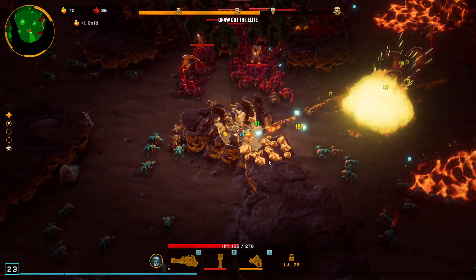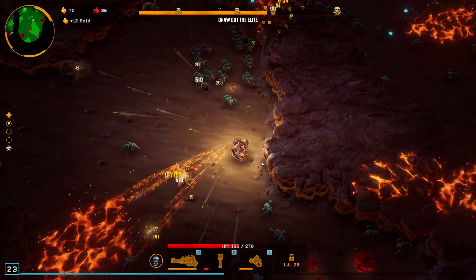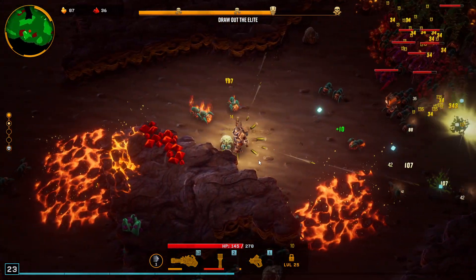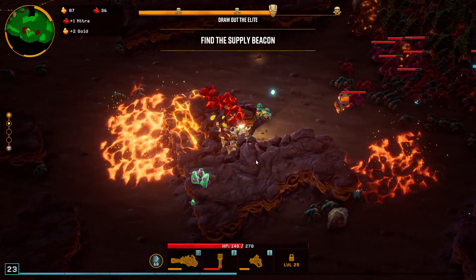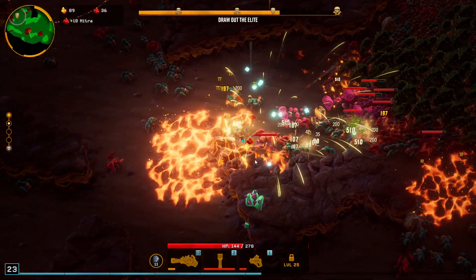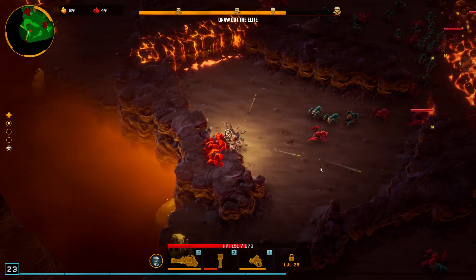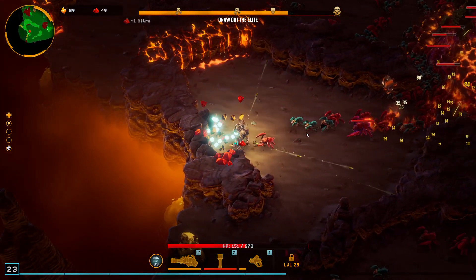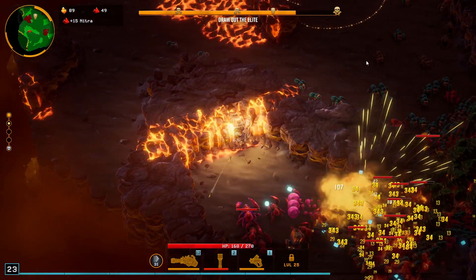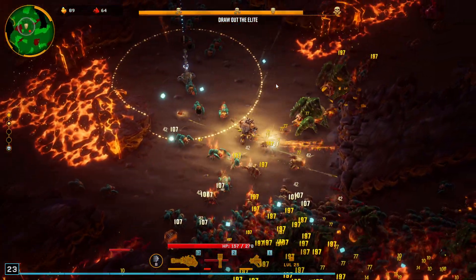Things are getting a little bit out of hand here, my health is melting. Let's focus up — stop doing risky stuff. Sometimes I'm going to do some risky mining where I stand very, very close to enemies while mining, hoping they're just going to die in the last moment. I don't think I can afford too much of that at this stage right now.